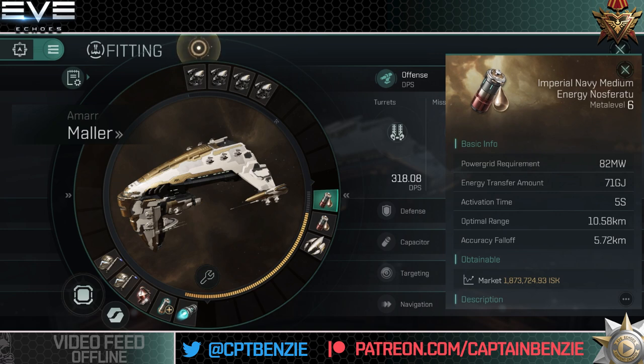For our mid slots, I've gone for two Imperial Navy medium energy Nosferatus. As with all the fittings here, if all you can get is Mark V variants, this ship will still do very well. If you're wanting to do Tech 7 medium anomalies in Nullsec, however, you will need to up the meta level to at least what we're looking at here — meta level 5 or 6 modules are required for that. The energy Nosferatu drains energy out of our target and fills up our ship with it. In PvE you can never cause an enemy to run out of capacitor, but the Nosferatus do still help keep your own capacitor topped up.